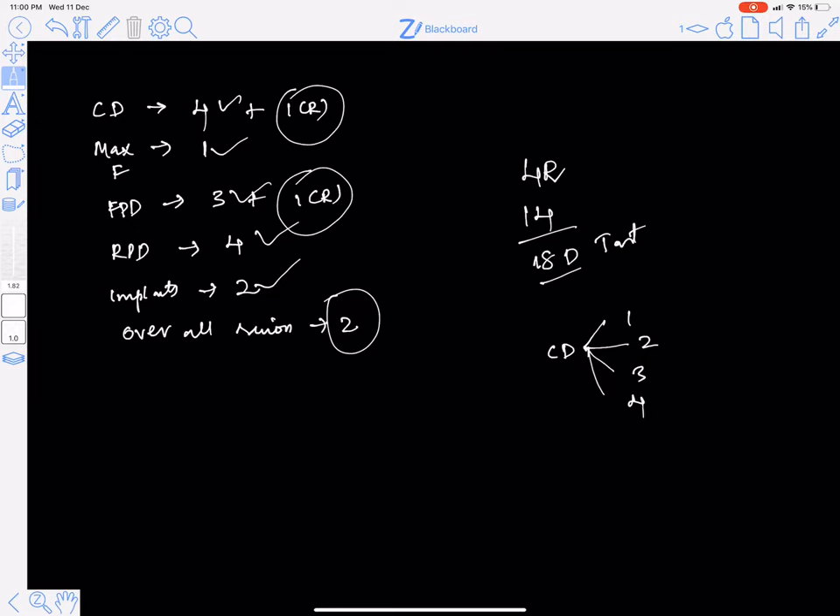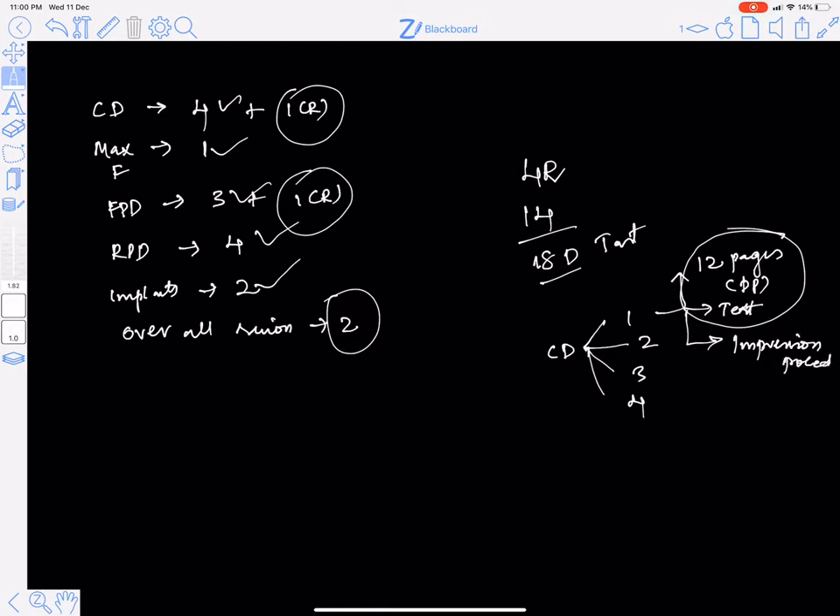For complete denture day one, there are 12 pages of synopsis in your Dental Pulse — please finish that first. If you find any concept difficult or unclear, go back to your textbook. Write down the information you collect from the textbook, convert it into notes, and add it to the synopsis section in your prosthodontics part. Along with the 12-page synopsis and textbook reading, you also need to cover impression procedures on day one.